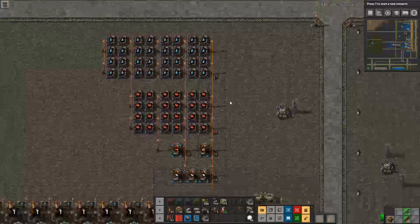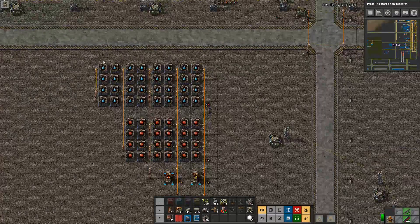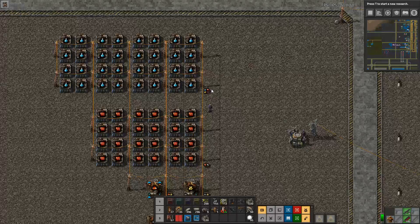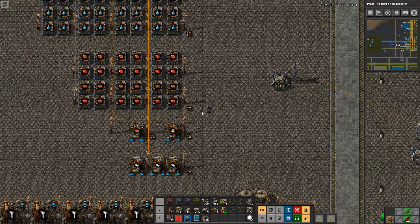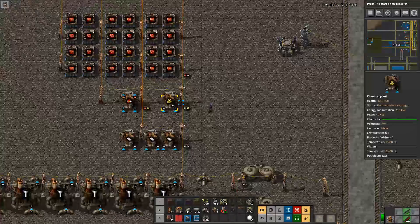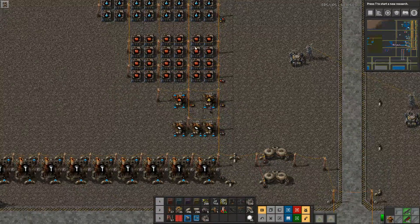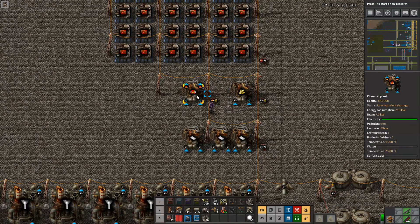With this setup you get just enough to produce 2 blue science packs per second, which is a pretty good size for a normal base. This also means you won't have any surplus red circuits for roboports or other uses unless you stop production. You can of course build these bigger, but this just illustrates how you can use the output effectively.